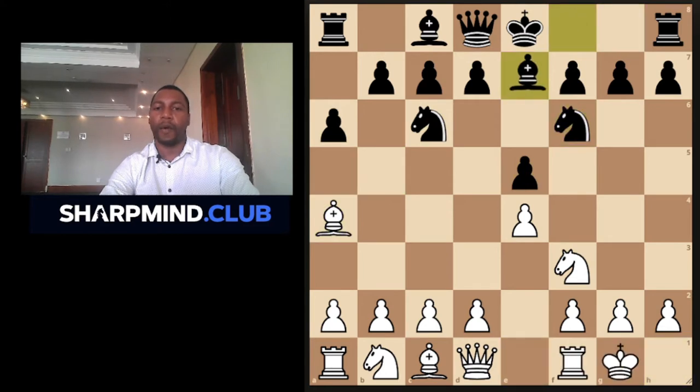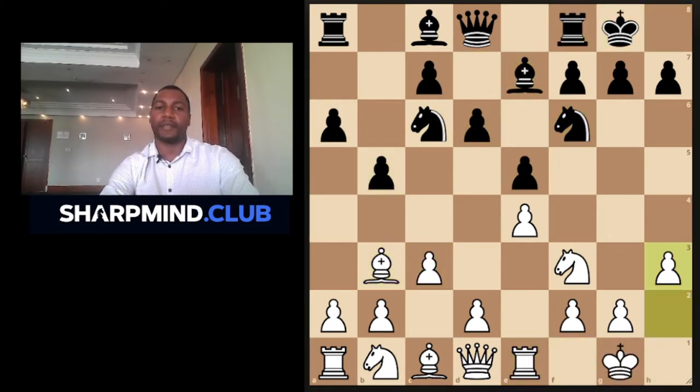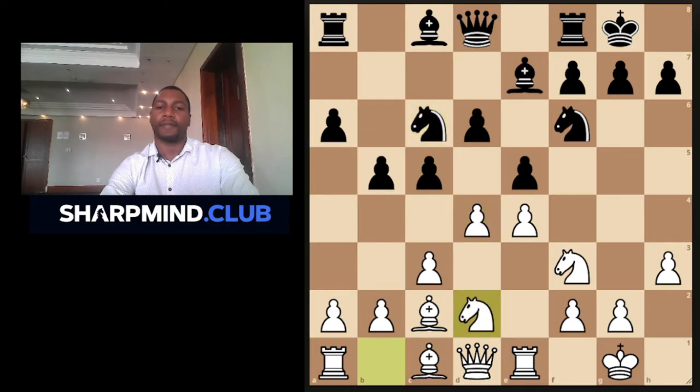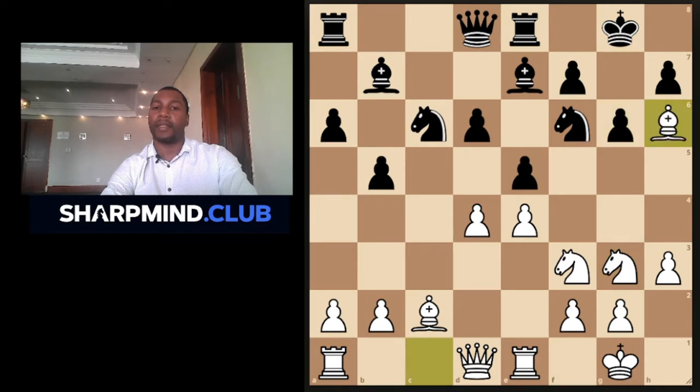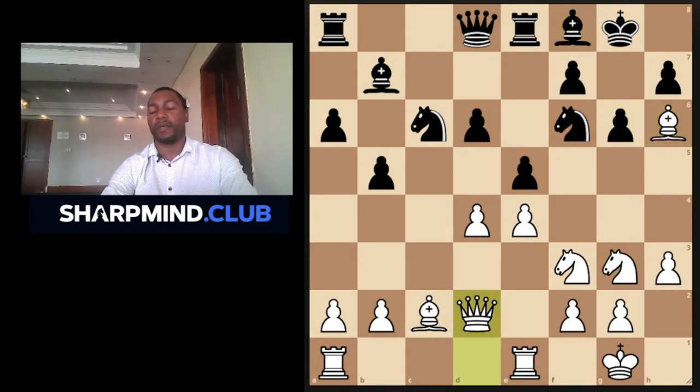Again our theme opening: the Ruy Lopez. Black played Bishop to b7. The first two games we looked at the closed center, then we moved to the fixed center, and we saw how Tal was dealing with all these different types of centers. I'm hoping now we will come across a different type of center and see how he will handle it.